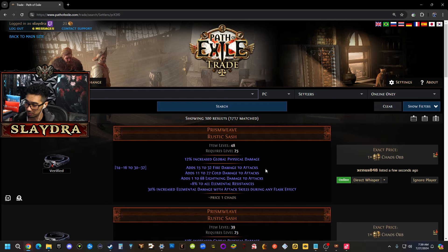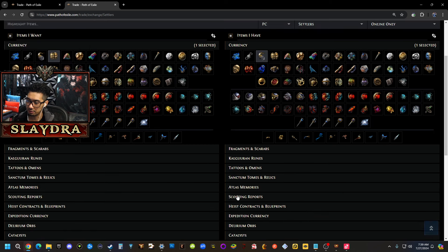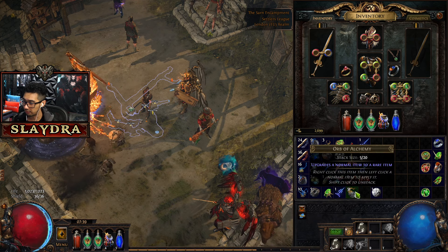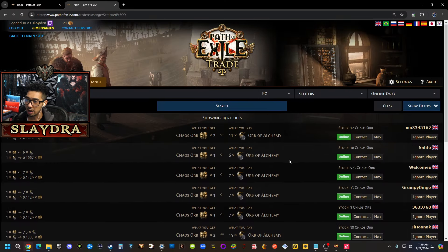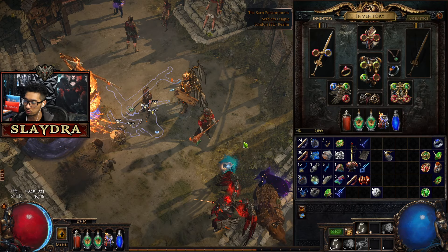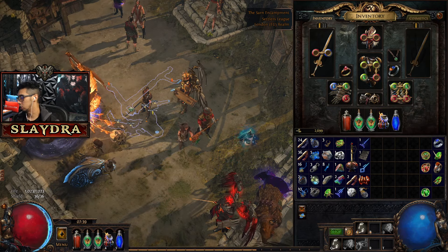There we go — Elemental Damage with Attacks, Lightning Strike, Added Cold Damage, and now we're running Fortify Support, which we got from Siosa. We can replace the old setup now. We have so many more upgrades available. One other upgrade we could get is a Prism Weave — we probably should have just bought that for one Chaos Orb, it would have made our build way better.